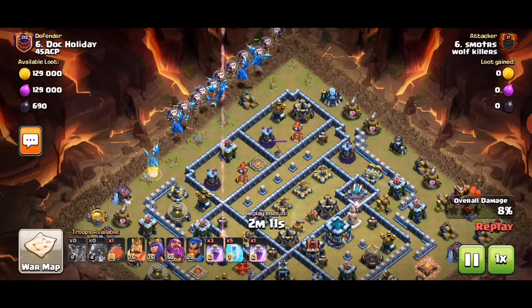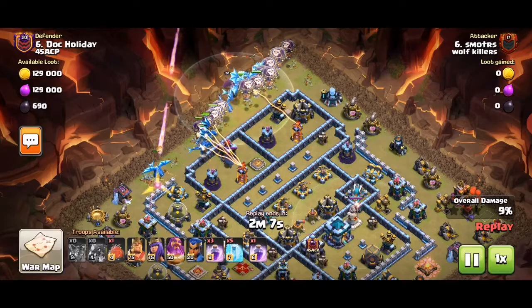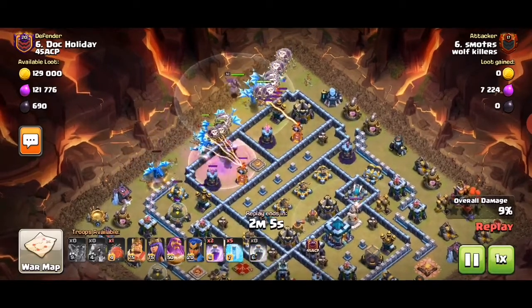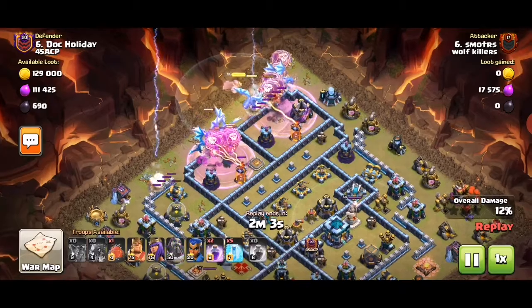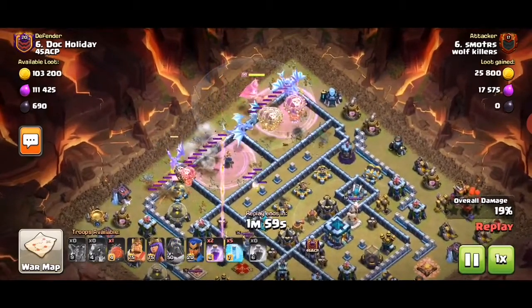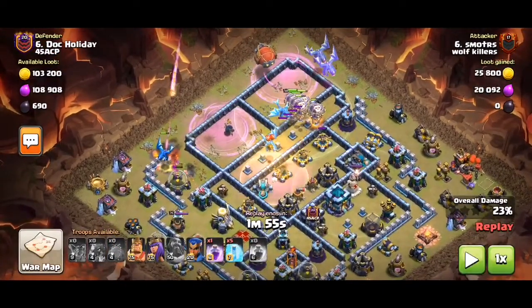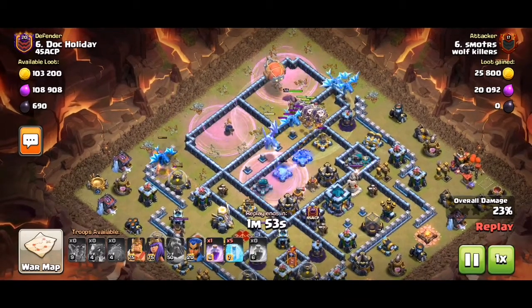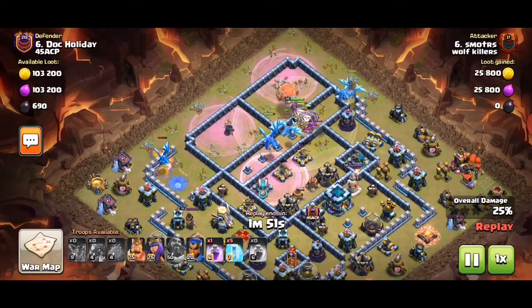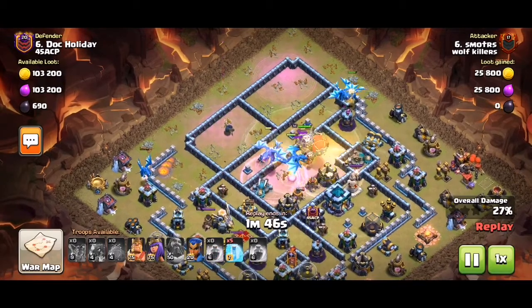So now we do this attack here. We use the warden — I think it was a bit late but whatever. Now we have some e-drags clearing the flanks, and we have some e-drags clearing the core with the ground explosions and stuff, so that helps. Now we're taking the scattershot down.